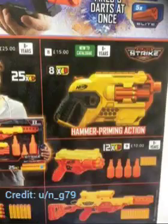Right away, we see it's a hammer action blaster, which is awesome because that means dual wielding, which is pretty cool. I'm assuming that it's going to be an 8-round blaster, considering that it says 8 times and then the little dart symbol. So it's probably going to be 8 darts, but what's weird is that Alpha Streak always gives you extra darts. I'm looking at the rotating cylinder there and it really doesn't look much smaller than 8.